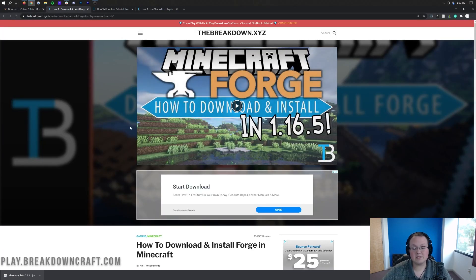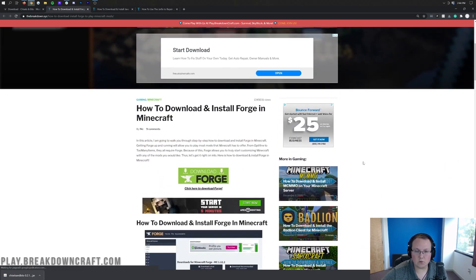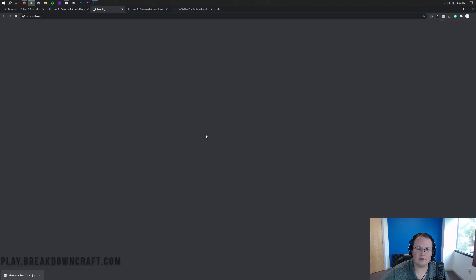Now we're not done downloading just yet — we still need to download Forge. In the description down below we have Forge linked as the third link, and it will take you to our in-depth guide for getting Forge. We're going to be going through the basics of it in this tutorial. So once you're there, go ahead and click on the green Download Forge button.